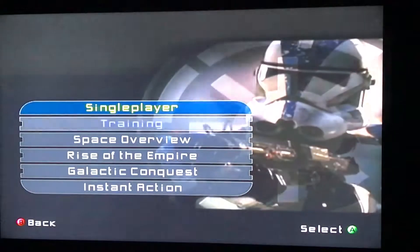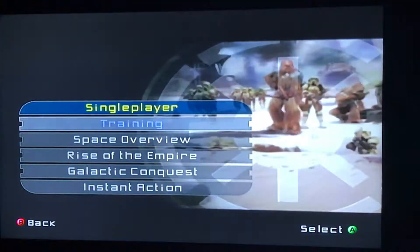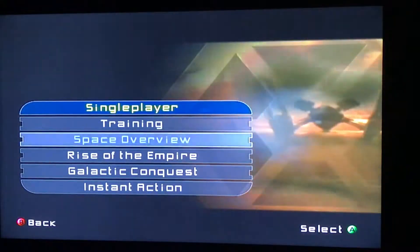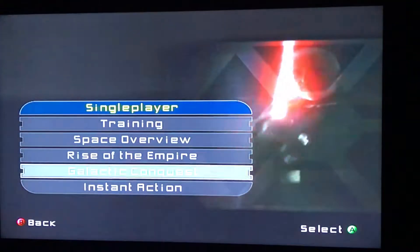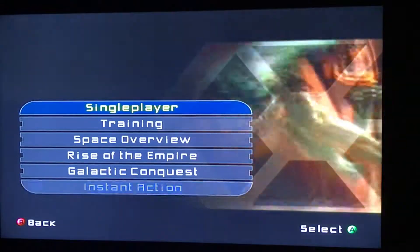Over here we've got several options: we have Training, Space Overview, Rise of the Empire, Galactic Conquest, and Instant Action.